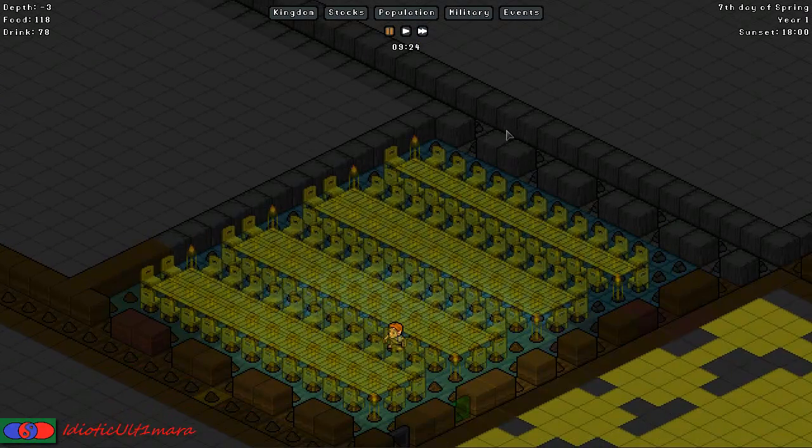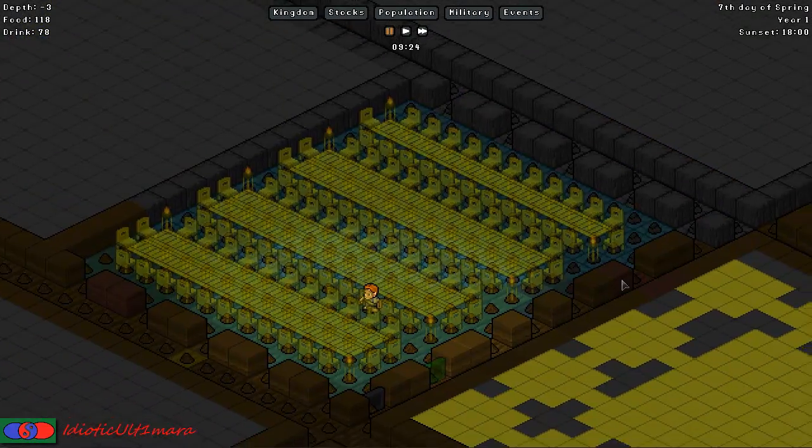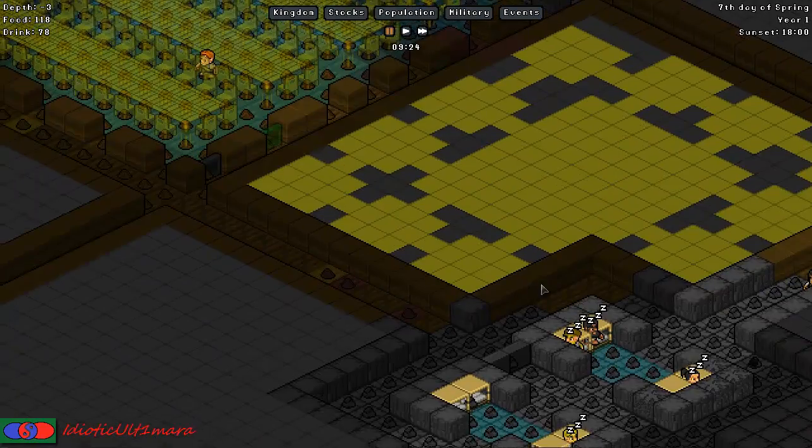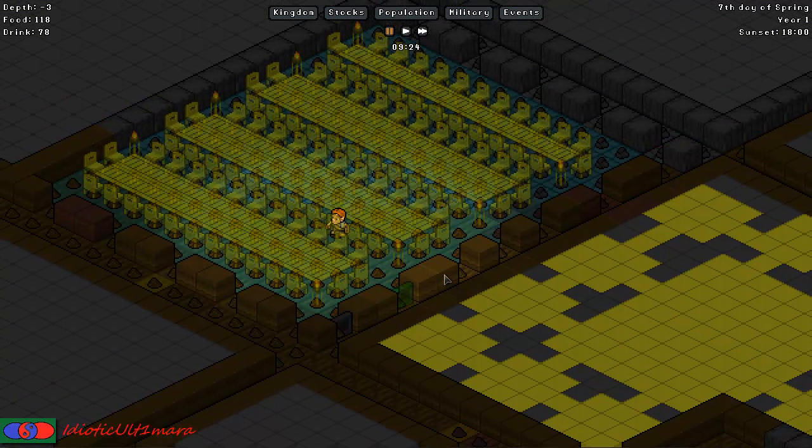We'll probably create a bigger dining hall eventually, but at the moment that will do. In this episode we've discussed how to create and improve your dining hall and your great hall, and why it is useful to have a great hall. The next episode will be about creating a military. I hope you've all enjoyed this — please comment on the video and let me know what you think. See you later, have fun, and goodbye.